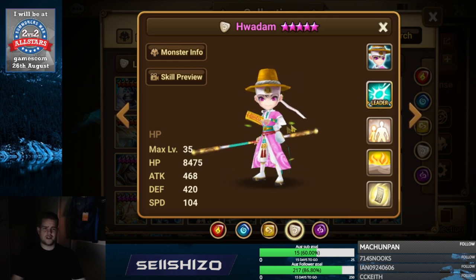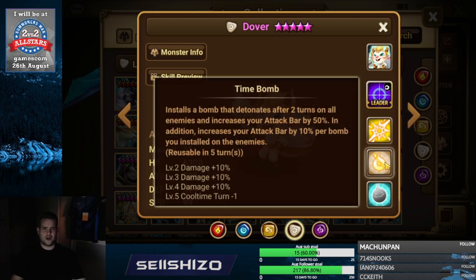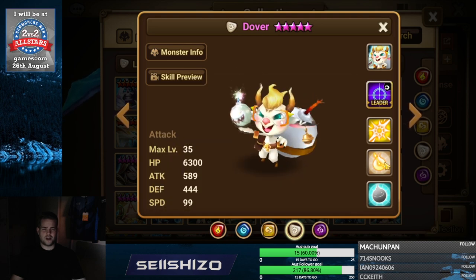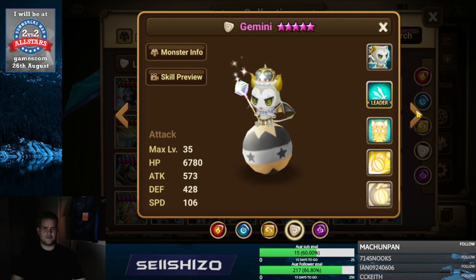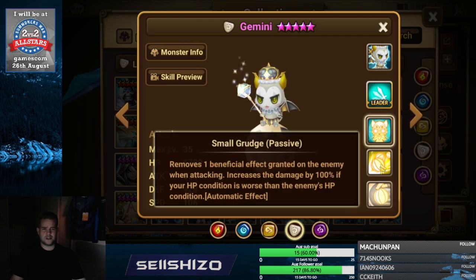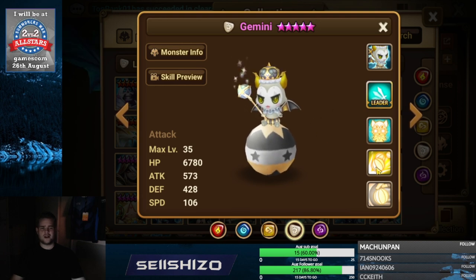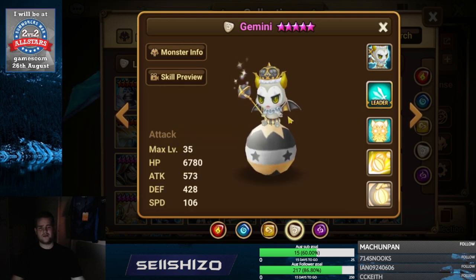Dover — bomb damage in general and accuracy S2 if not maxed. Gemini — you need to fix accuracy in the build itself because you have two different skills with accuracy checks. Go for 10 and 10 in the artifact, making him 75, so both skills are effectively at 85 accuracy.